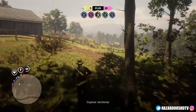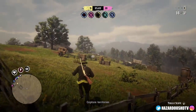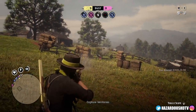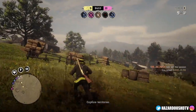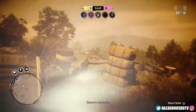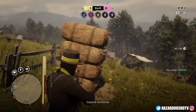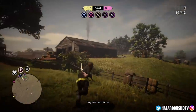This week in Red Dead Online we have a 25% discount on all rare weapons at the fence, like the tomahawk and the machete, and all rank requirements on weapon inventory have been lifted. We also have a 25% discount on all saddles and horse care items at the stables. This discount lasts until Tuesday so you only have a couple of days left. With that out of the way, let's jump into using the varmint rifle.